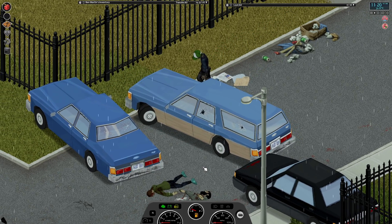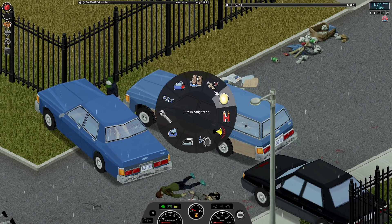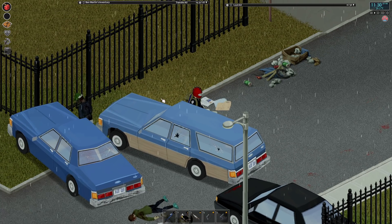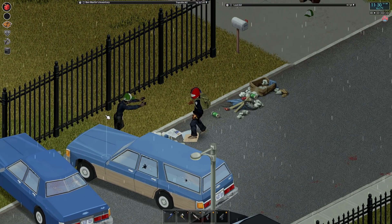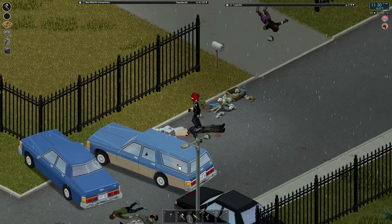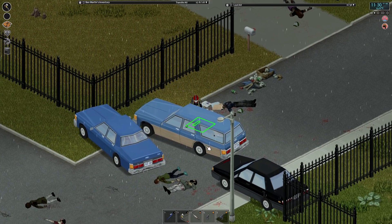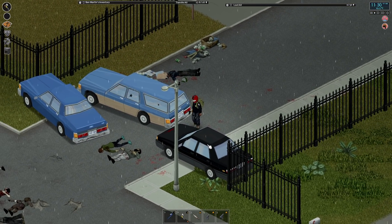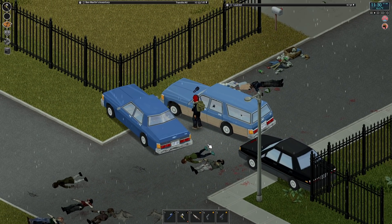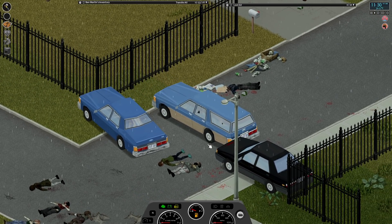Hello, zombie. So clearly I didn't get it right — this zombie is actually kind of helping me tell whether or not I have it where I need it to be. He just walked around it, so maybe this car might be easier to move now. Can we get through here? Yes — alright, so that's no good.